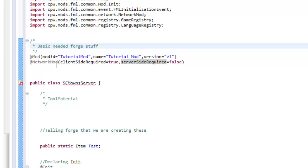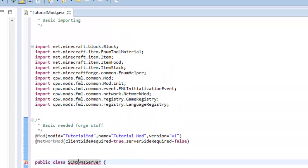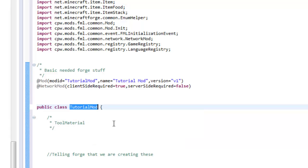You don't really have to mess around with the NetworkMod annotation - it's just basic needs that Minecraft Forge wants. Leave the client on true and the server on false for now and we'll come back to this later. Scrolling down a bit more, there's another error: the public class is named SCMOwns_Server but our class file is named TutorialMod. Hover over that error and click Rename Type to TutorialMod - that should fix it.